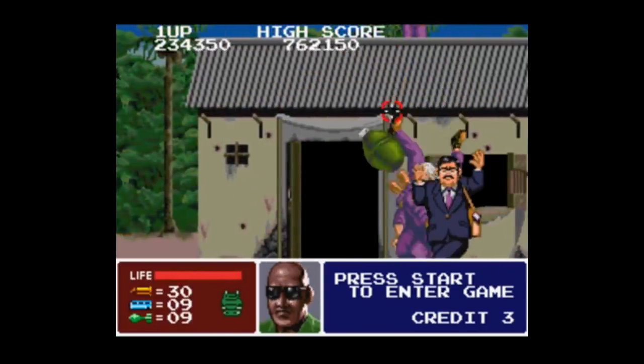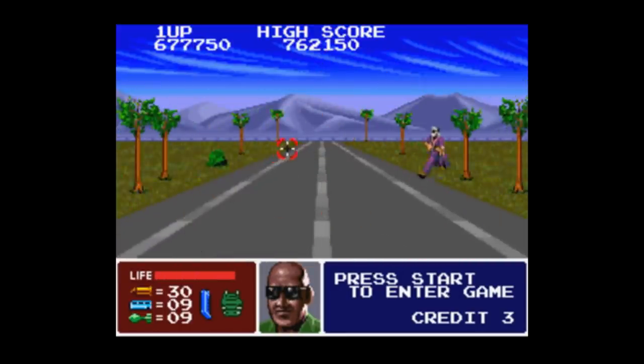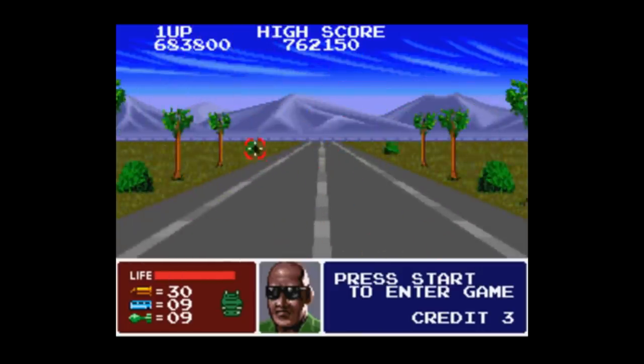This is one of those games where the instruction manual is only about eight pages long, and dedicates an entire page to showing you the controller. X and Y shoot missiles, B and A shoot the regular gun, and the D-pad moves your crosshair around.